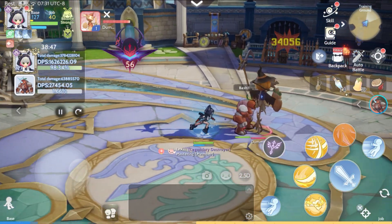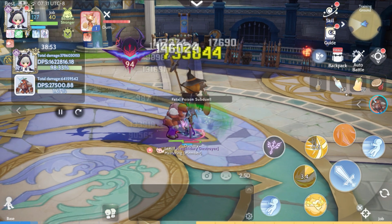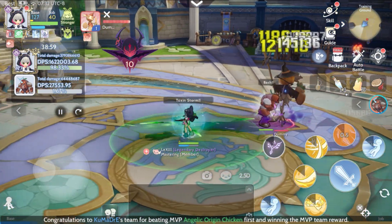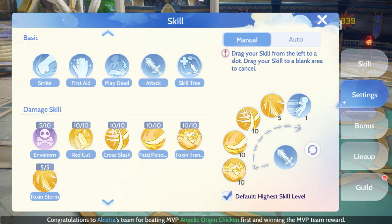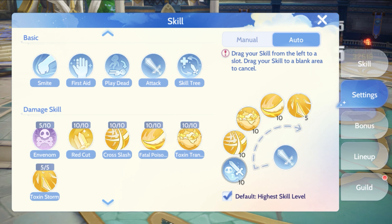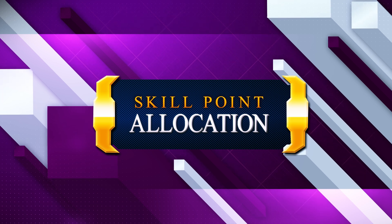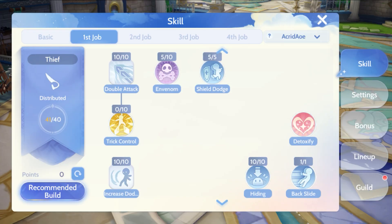Now let's move on to the combo. There's no specific sequence required for the skills here. What you need to do is activate all the skills to accumulate poison. As for the auto skill, just include all the skills to ensure they activate quickly. For skill stats allocation, you can simply copy or mimic this build.